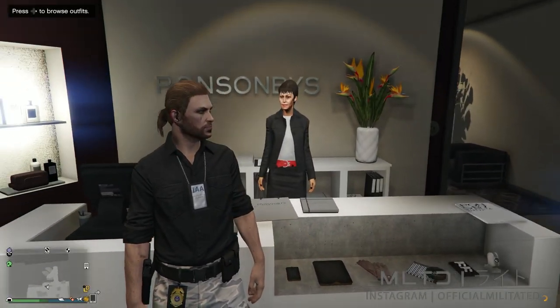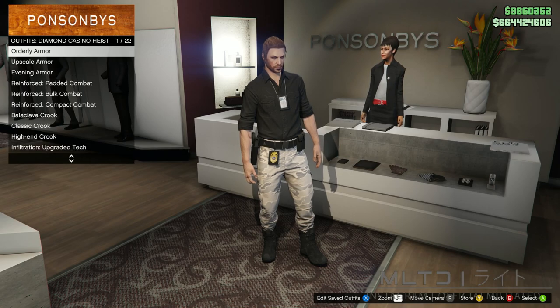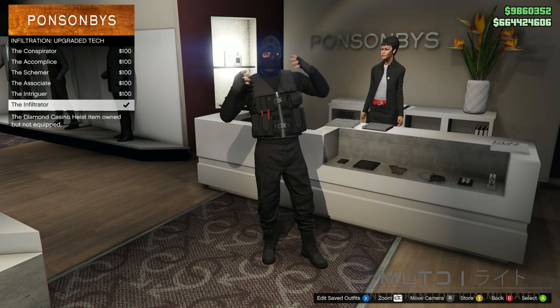Firstly, we're going to go into the outfits section of the clothing store, go down to the bottom of the list and go into the Diamond Casino Heist category. Go into the infiltration upgraded tech category and purchase any of these outfits — for demonstration purposes I'm going to be using the bottom one.